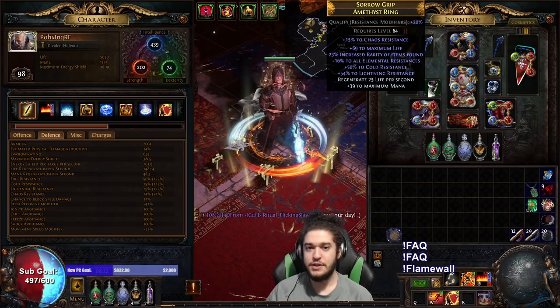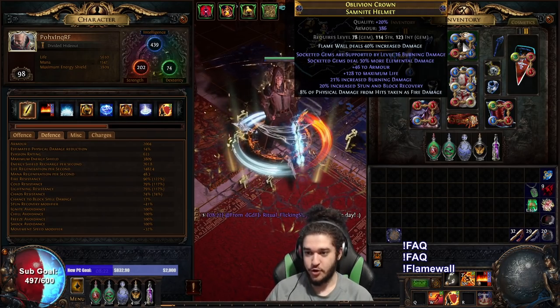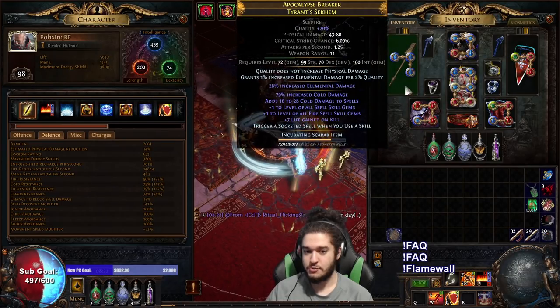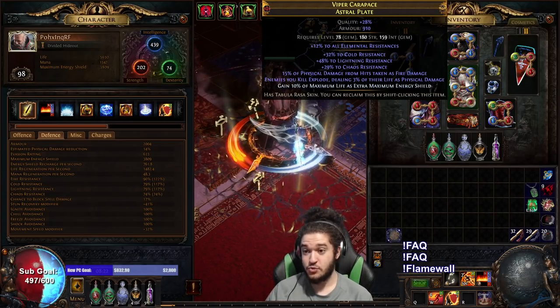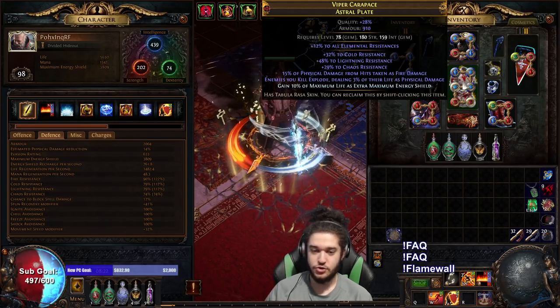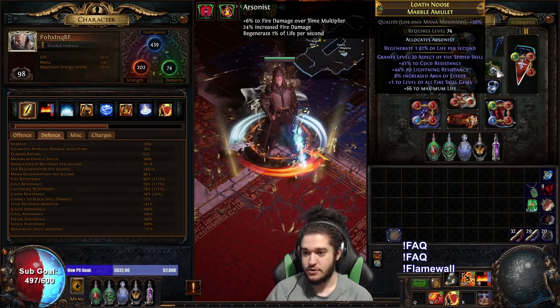In the community section on our YouTube as well, I do have a lot of my gear posted. Just for clarification: the gloves were crafted, the weapon was purchased but I'll be recrafting and multi-modding, the helmet was crafted with Essence of Horrors, the chest piece was crafted and six-linked via an Awakener Orb with the two T1 affixes, and the amulet I purchased and then crafted the resistances onto it.